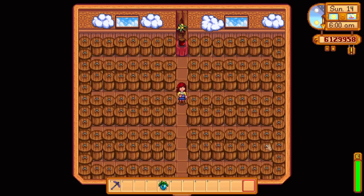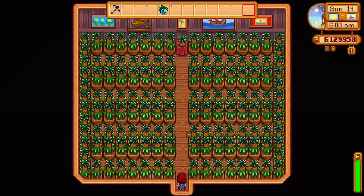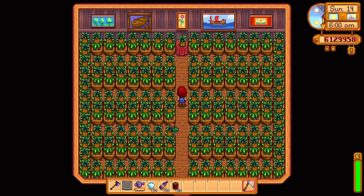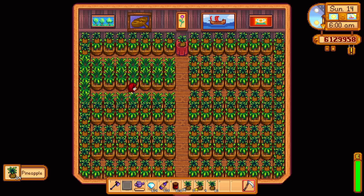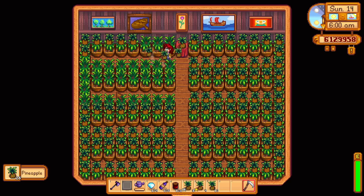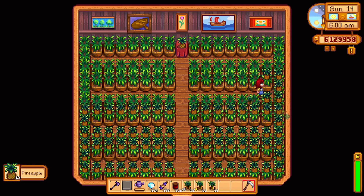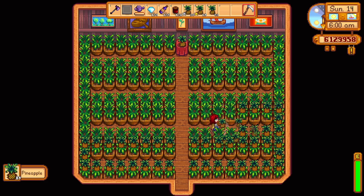My third shed is dedicated to preservation jars. Kegs will result in you making more money, but I wanted some variety. These preservation jars are exclusively being used with ancient fruit — I have more than enough ancient fruit to keep them full the entire year. My fourth shed is just here for excessive fun. In here I have a bunch of garden pots with deluxe retaining soil with some pineapples planted in them. You can combine a garden pot with deluxe retaining soil inside a shed or your house to effectively create another greenhouse — the crops in these pots will grow forever no matter the season, and will remain watered forever because deluxe retaining soil has a 100% chance to stay watered every single day.